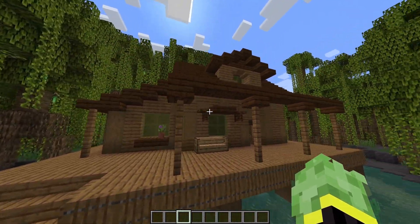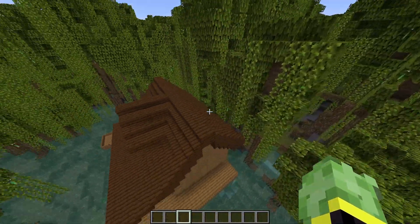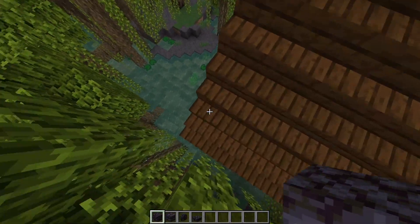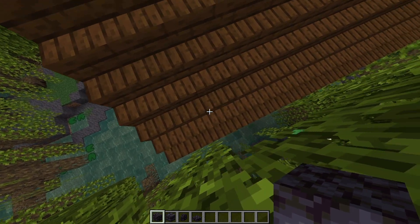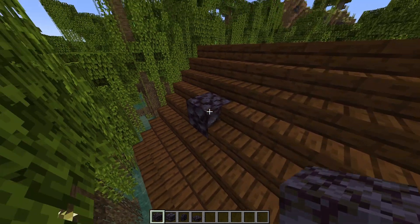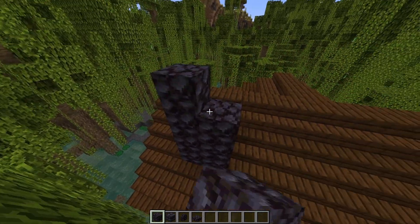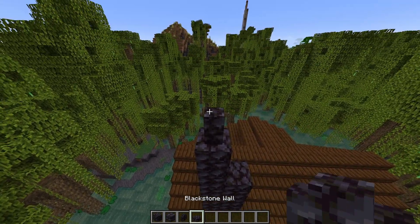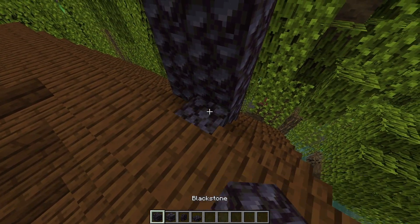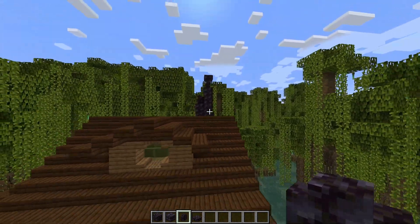The build is almost finished but there are a few finishing touches. First, add a chimney to the back of the roof using blackstone — or deep slate if you're in the early game. Count two blocks in from the side and two blocks in from the bottom, break that stair away, and place in a blackstone block. Make it two wide and go up by four blocks. On the left-hand side go two blocks higher with a wall and a slab on top, break the adjacent stair away and add another blackstone block with walls on each side. That gives you a nice little chimney, which you can texture further by adding polished blackstone bricks.